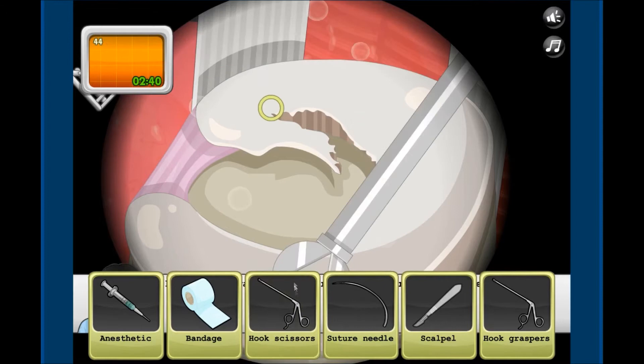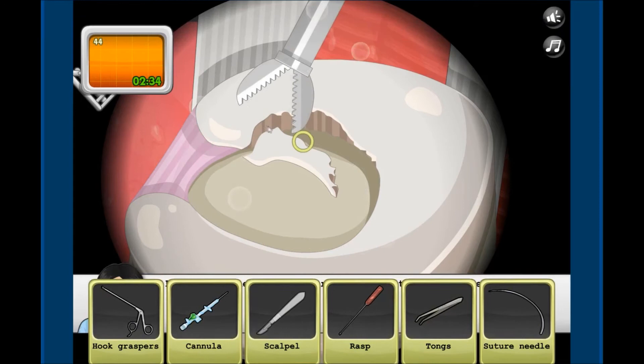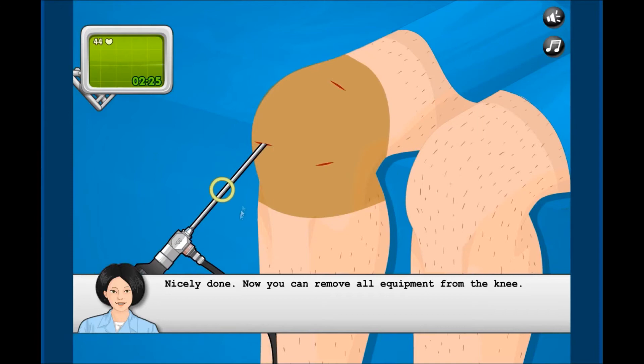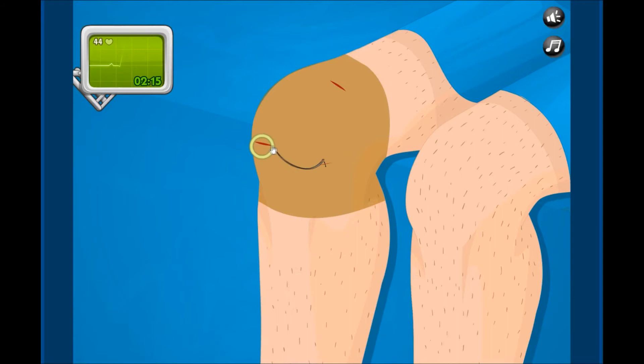Okay, we take the hook scissors — wow! We're just gonna cut it off. You'd really think surgery would be way more delicate. Now hook graspers — oh yeah, we'll just take the hook graspers and take that piece of knee right there. Take it out — very good, smooth! Now the rasp — that looks very friendly. Just shaving off little parts to make it nice and smooth. That's it, that's all you have to do for knee surgery!